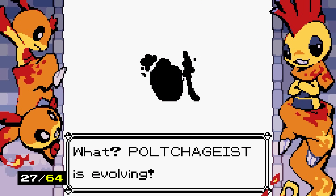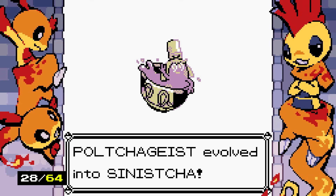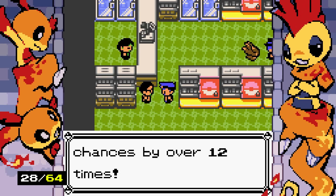We evolve a Pokemon using the Teacup item. It's just a teacup — a teacup's a teacup, what can I say? The evolved form is actually pink and looks really pretty. They even went out of the way to add Matcha Gotcha to the game — that's cool. I'm not doing the odds math right, but the base is 252, divide by three for the charm is 84, then divide by 12 for super lure.